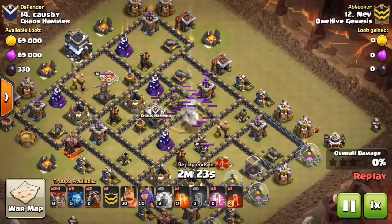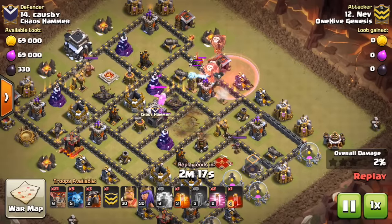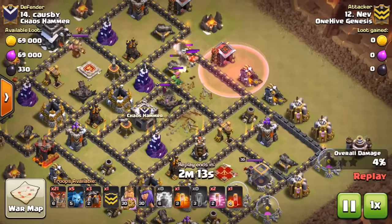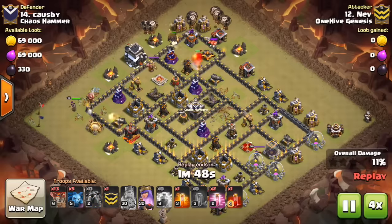Clan War Mini Tip number 42: Scout Loons. On certain air-heavy attacks, it makes sense to drop in a few loons right at the outset. You typically want to use a haste to propel them into an area with no active air defenses. The goal is to take out a few air-targeting defenses as well as lure any air-targeting CC troops.